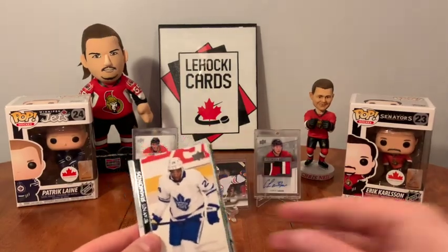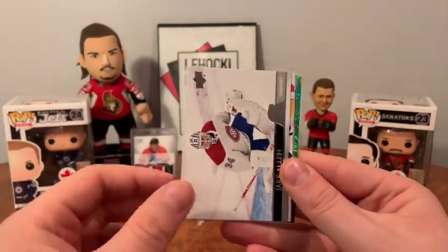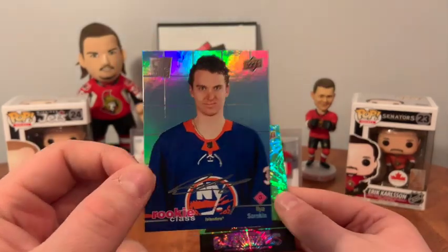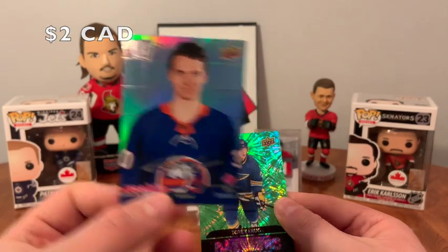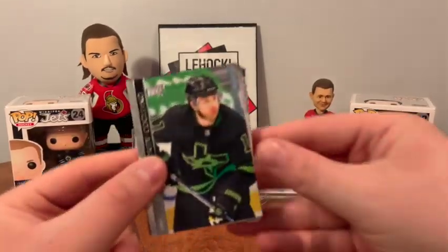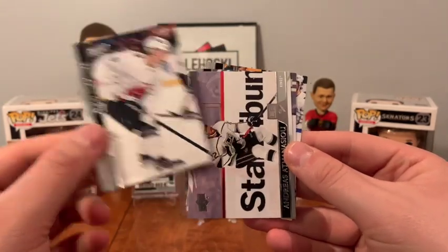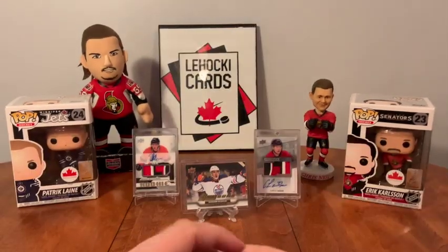I'd love to pull a Retro Young Guns out of here, something cool like that. Scott Mayfield, Max Domi, Jake Allen, Wayne Simmonds, Maxime Comtois, Derek Forbort, a Rookie Class here of Ilya Sorokin — nice. And we have a Dazzlers of Torey Krug. Andrew Cogliano, Rickard Rakell, Cal Clutterbuck, Joey DeCord, Nico Hischier, Anthony Cirelli, Nolan Patrick, and Anthony Duclair.